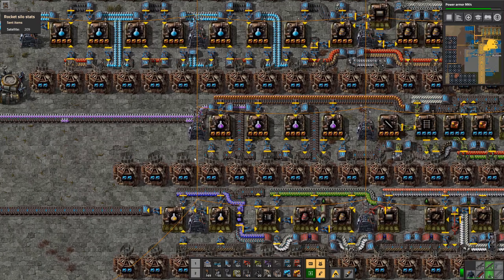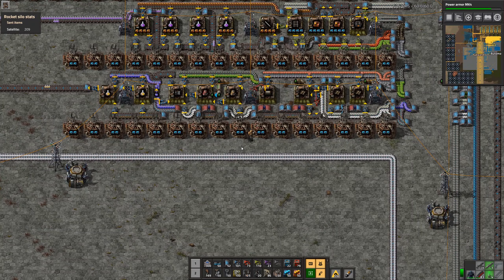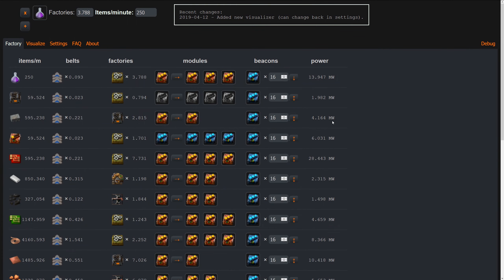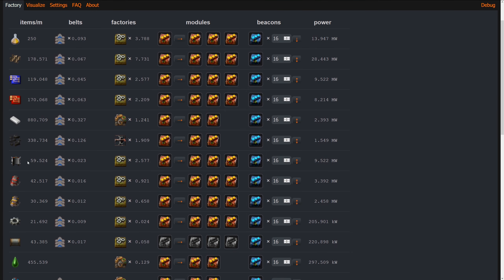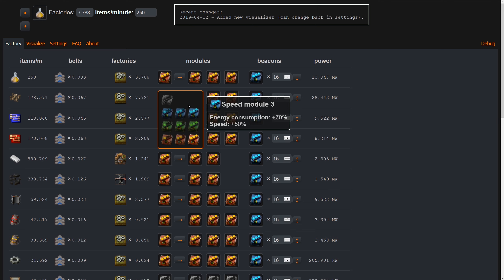We'll see. Let's have a look at the Factorio calculator again. We only need like four for the actual thing, but eight for load density structures — that's kind of steep. We also need three flying robot frames, and for those we need engine unit stuff, but for the engines we only need like one.